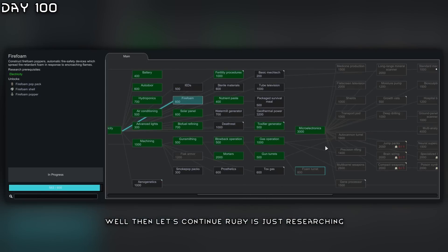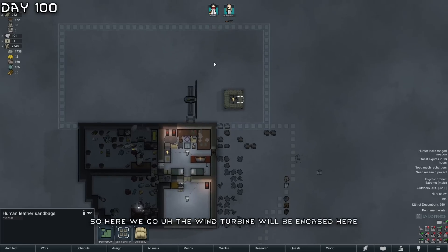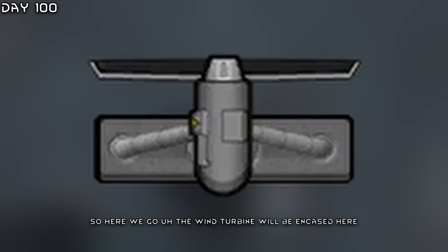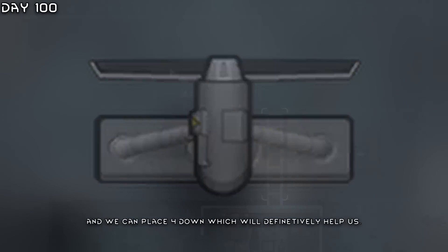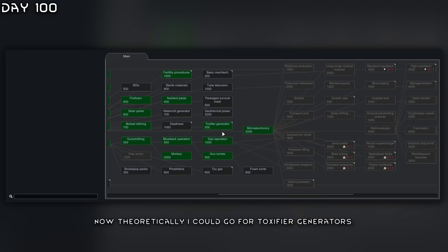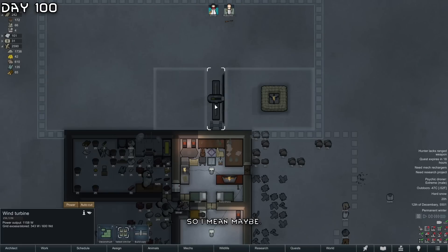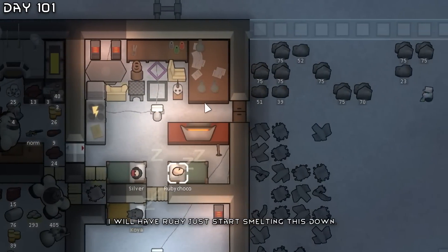Ruby's just researching and we need to build a perimeter around us. We've got fire foam, so here we go. The wind turbine will be encased here and we can place four down, which will definitely help us. Theoretically I could go for toxifier generators, so maybe I will have Ruby start smelting this.